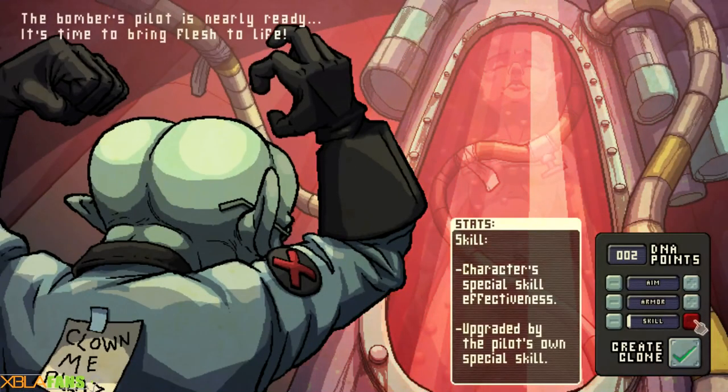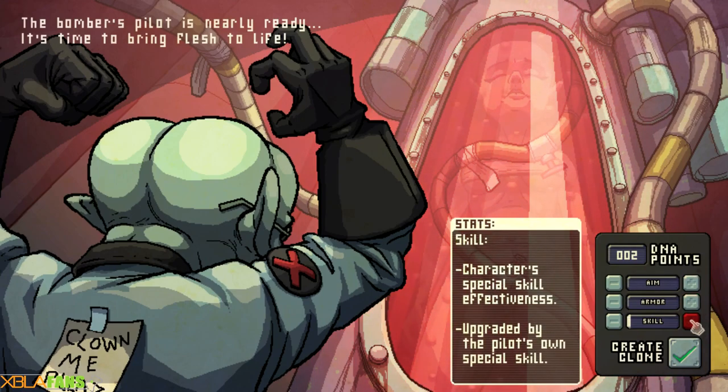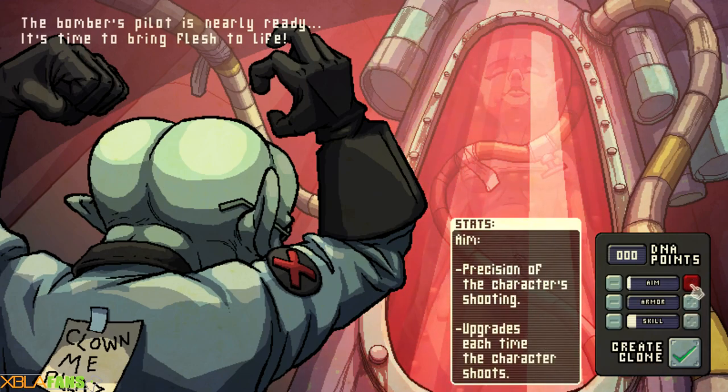It essentially begins with you starting out with a clone of yourself, and you can allocate different skill points: aim, armor, and skill. The skill allows the other skills of other crew members to level up faster. Armor is how much damage they can take before dying — everyone pilots a turret, and when that turret gets hit they take damage; if they die, the turret's gone. And aim is just aim.